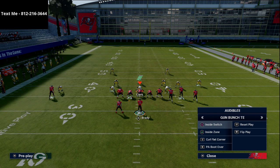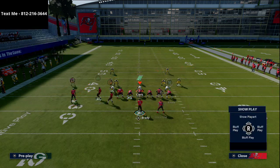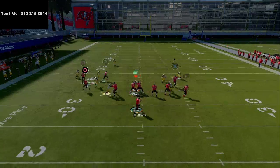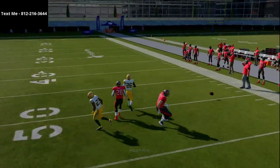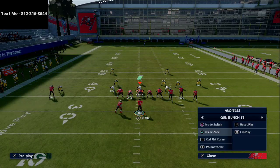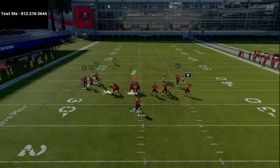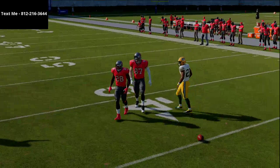There were two plays in particular he would use from there. The first is inside switch. The setup is relatively simple — he would smart route his tight end, which gets him on a sharp corner route that beats man-to-man coverage. If Gronkowski had better route running, it would absolutely torch man-to-man coverage, even against a corner like Jaire Alexander.